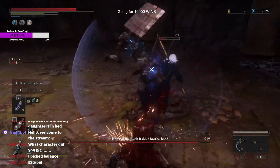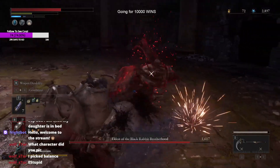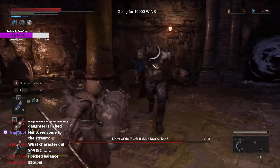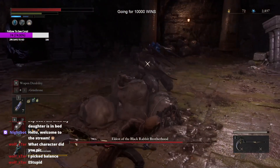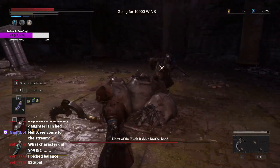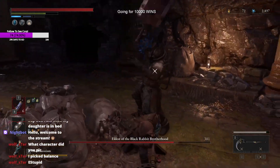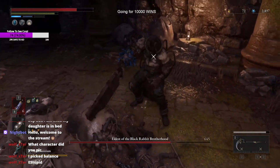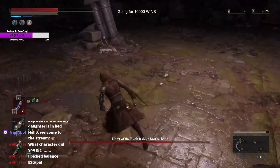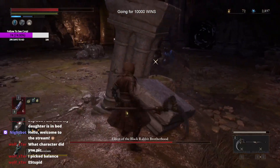This is the main guy I'm talking about. In order to cheese him there are two different methods. You could either use this right here — though I wouldn't recommend it, because these little bags, he can maybe hit you through them. You could still use it as a cheese spot but it doesn't work as well as the second spot. As you can see, your attacks do go through it but his attacks have a pretty rough time getting through. This other side behind this pillar that I'm going to — this is going to be the main spot.